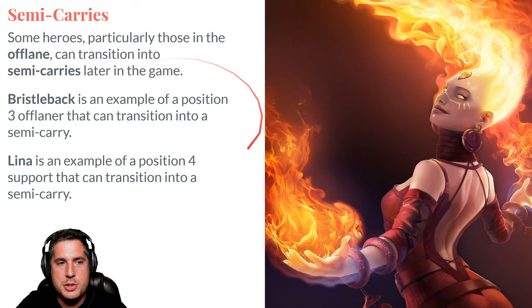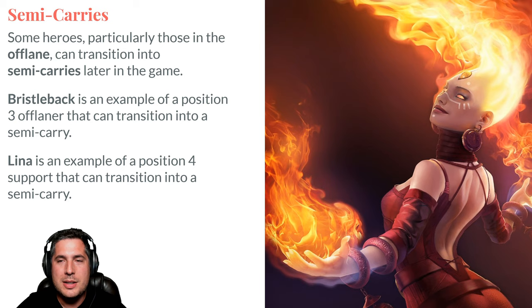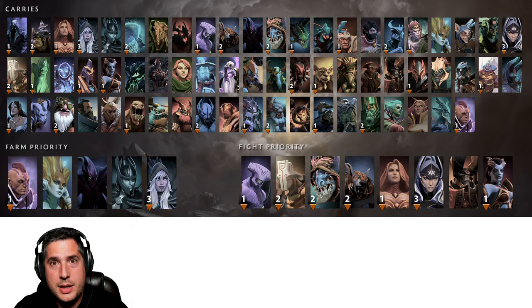Bristleback can do the same — if he gets a Heart of Tarrasque, he suddenly becomes an unkillable beast that's quill-spraying everyone all the time. Suddenly he's not such a squishy offlaner anymore. I want to seed this idea in your head that some carries are farm-centric and others are fight-centric.